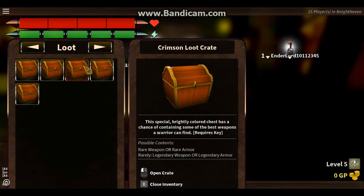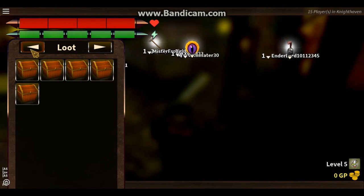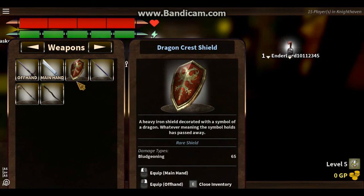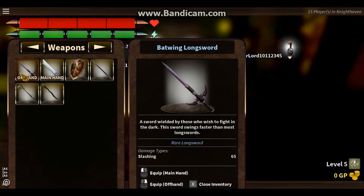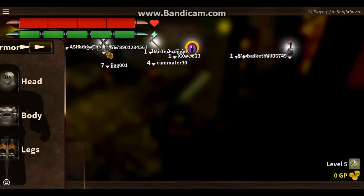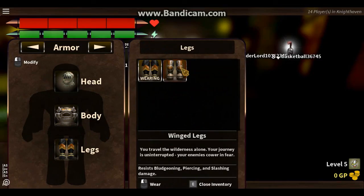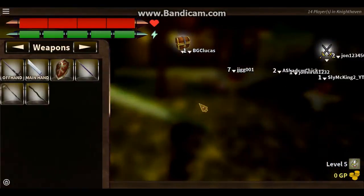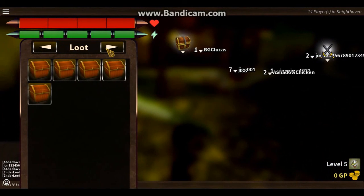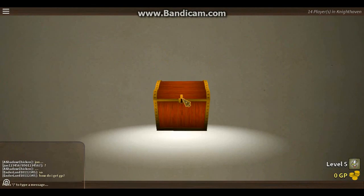Here I have five crimson loot crates — they took a while to get because they're 600 gold each. I opened two before but forgot to record. I got this sweet, awesome-looking sword: the Batwing Longsword. And I also got some leggings that look nice and go well with my armor. Let's go back to the crate opening.